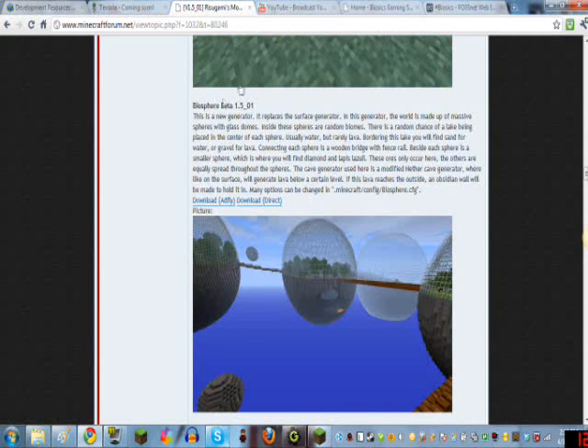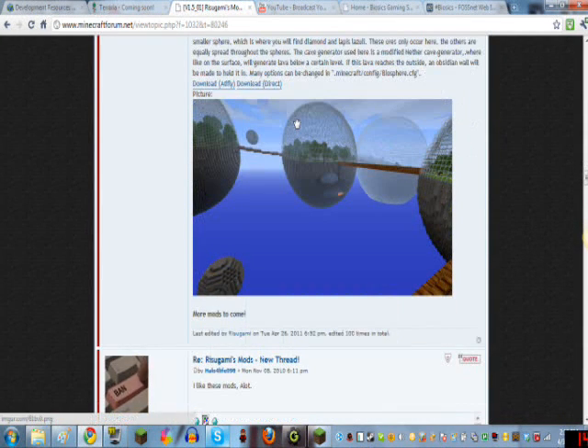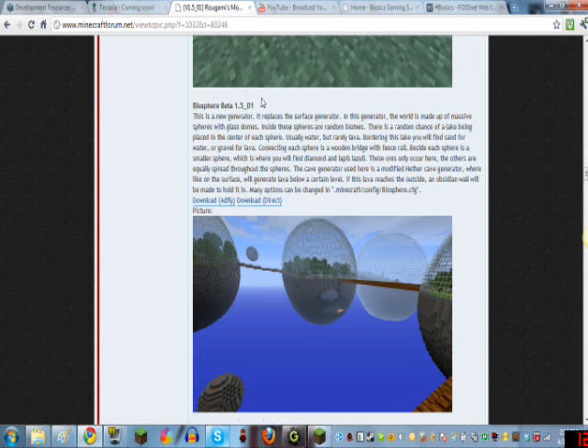But today, the Biosphere mod — it's a new release mod. It came out a couple days ago, I believe. This is a new generator that replaces the surface generator. In this generator, the world is made up of massive spheres with glass domes. Inside these spheres are random biomes. There's a random chance of a lake being placed in the center of each sphere — usually water, but rarely lava. Bordering this lake, you will find sand for water or gravel for lava. Connecting each sphere is a wooden bridge with fence rail. Beside each sphere is a smaller sphere, which is where you will find diamond and lapis lazuli. Those ores are only found in that core. The others are equally spread throughout the spheres.